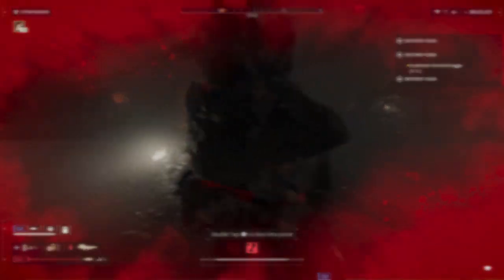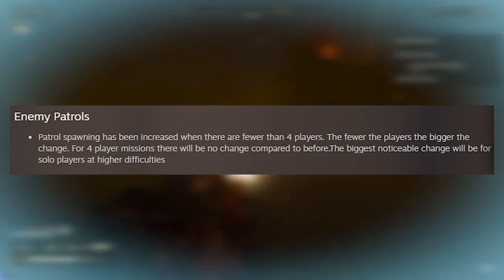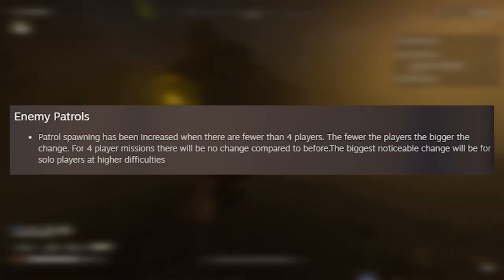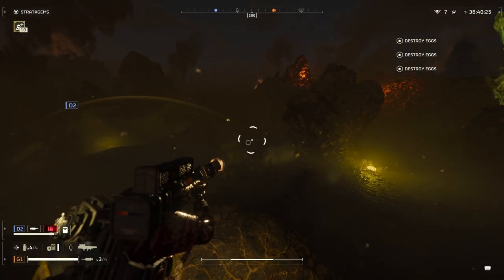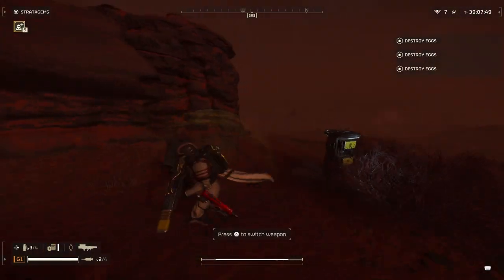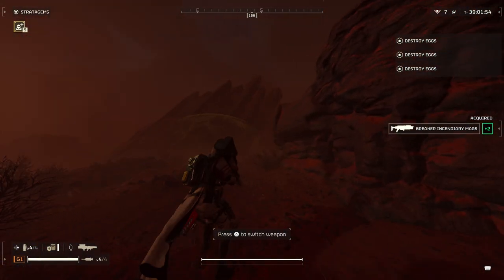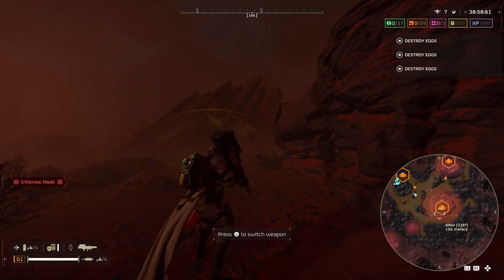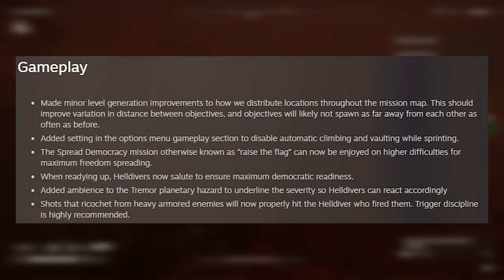Patrol spawning has been increased when there are fewer than four players. If you're running four players you won't notice a difference, but solo players should notice more patrols. There are also some fun gameplay changes: you can now disable automatic climbing and vaulting while sprinting in the options menu, preventing accidental climbs onto resupply stations. The Raise the Flag mission has also been moved to higher level difficulties so players running seven through nine can now experience it.